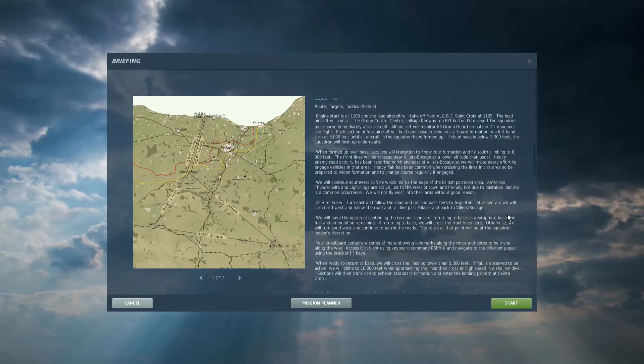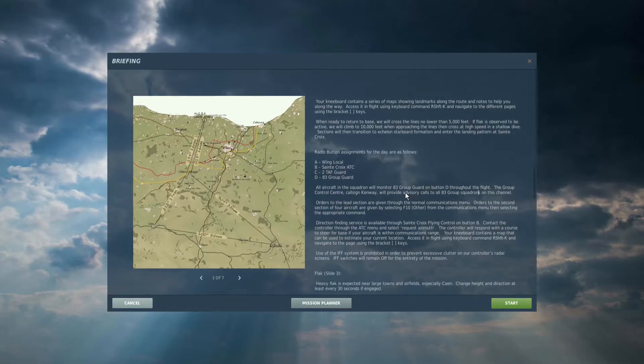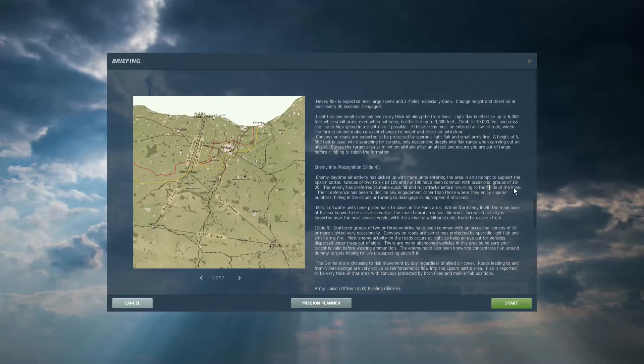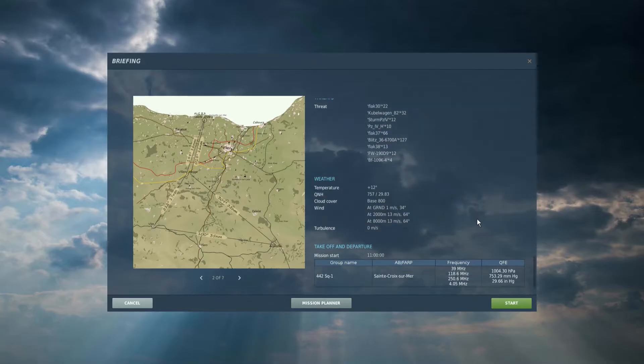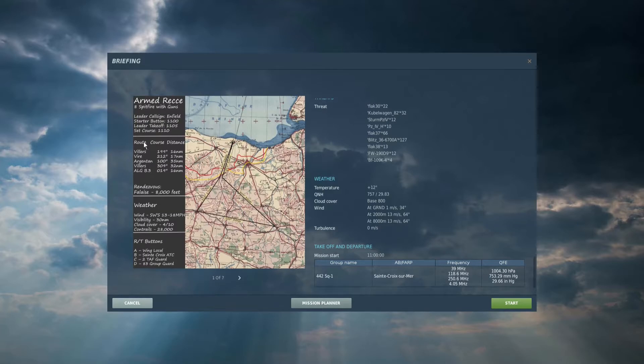I'm just trying to see what my actual task is supposed to be. Kneeboard contains various maps. Monitor channel D for instructions. Enemy air activity has been increasing — that doesn't look terribly different from what we've seen for other missions, and I can't see any indication there's a specific task to achieve. So it looks like it's just a matter of getting airborne. We head out on a western course first, then go east. Pretty self-explanatory.